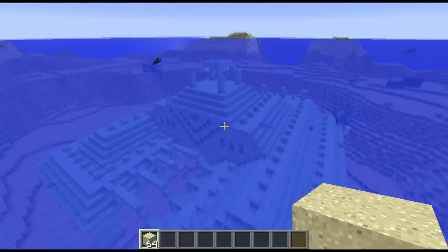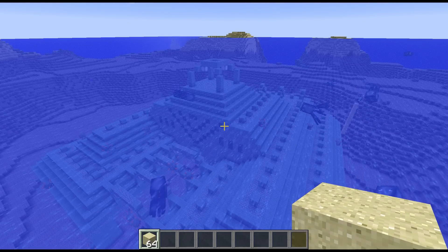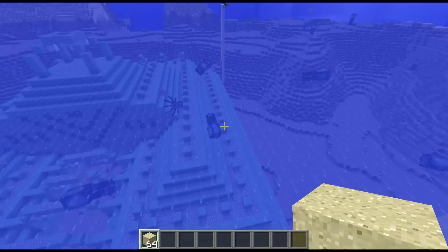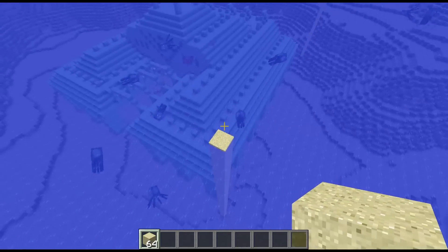You can also already go into the temple and kill all the bosses to get all the sponge. There might be more than one room — actually there are three sponge rooms in this temple, so you get quite a lot of sponge, which we will need in the next step. But first let us show you how to build up the walls.